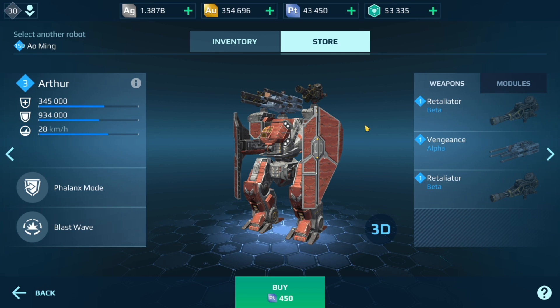Those two clips showcase the Ao Ming and the Arthur and a couple of things to consider before purchasing your titan. I still think the Arthur is the best value titan at the moment — it can pretty much do everything, it's a lot of fun to play, and it's cheaper than the Ao Ming. Let me know what you think is the best titan in the comments below, and as always thank you for watching. If you enjoyed the video give it a thumbs up, and if you haven't subscribed yet consider subscribing. Until the next video, catch you later.